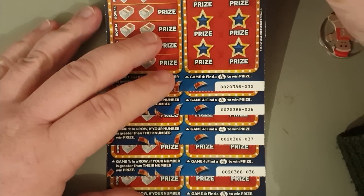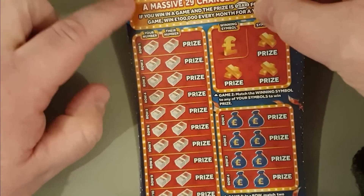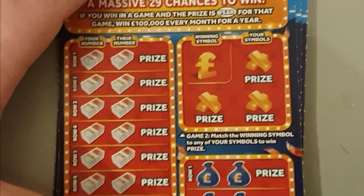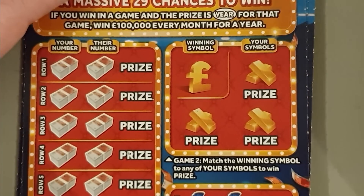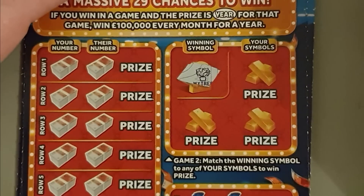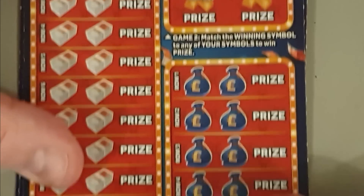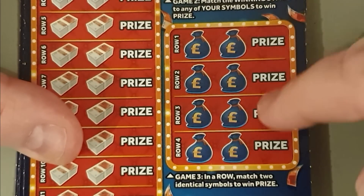I've never scratched this card before so I've no idea how best to record it. There's a game here, a game here, a game here, and this long one — I think I'll do that last, let's do the games first. Let me zoom in. The winning symbol to look for — scrunch it off and go looking. A mini tree? Let's see — camera, sunglasses and a watch. No win there.